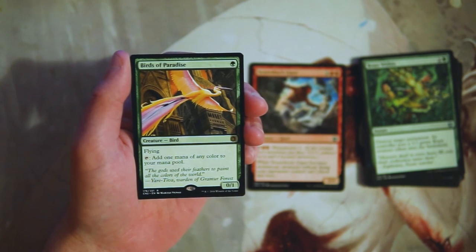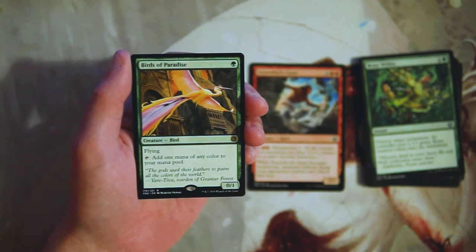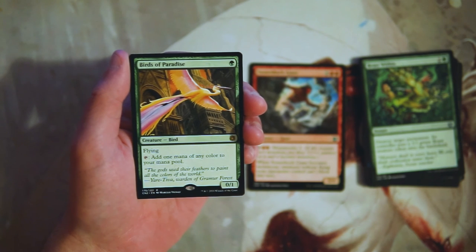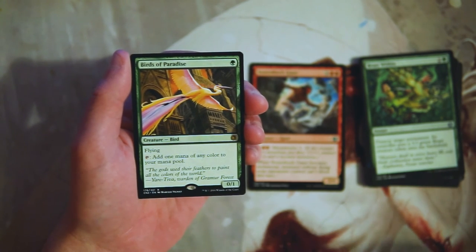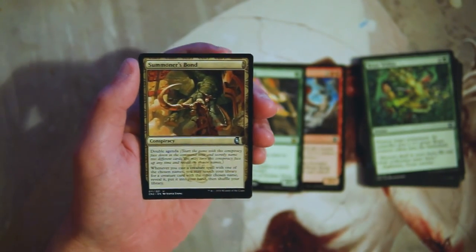Our rare is Birds of Paradise — a zero-one for one green flyer. You can tap it to add one mana of any color to your mana pool. This is a really powerful card. Not only does it splash basically any color you need because it taps for any color, but it's also a little bit of an early threat since it is a flyer — you can power it up with combat tricks and deal some damage with it. This really opens you up early in a draft because you now have at least one creature that's going to produce mana for other cards. I really like this; I don't know that I like it more than Stone-Shock Giant though.